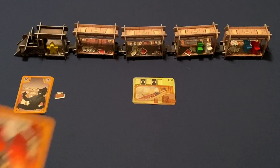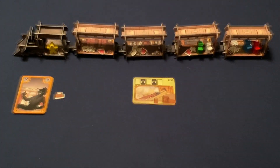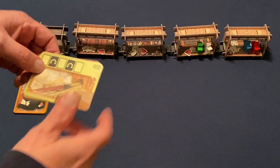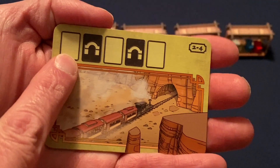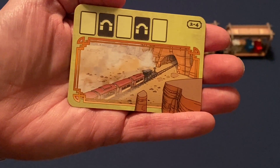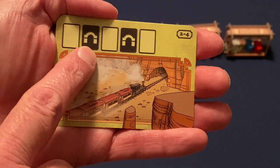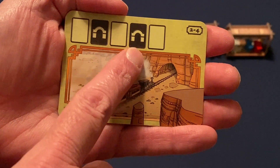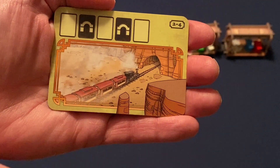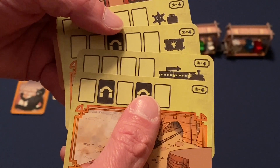At the beginning of every round, each player takes their 10 action cards, shuffles them, and draws six into their hand. How cards are played is determined by the round card. A blank area means you play a card face up; a marked area means you play it face down. So a round might go: face up, face up, face down, face up, face down, face up — with a possible special action at the end of the round shown on the card.